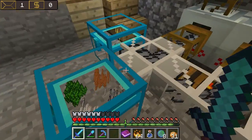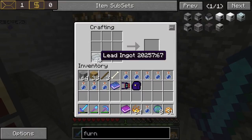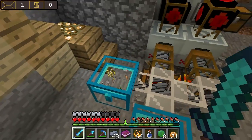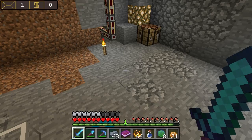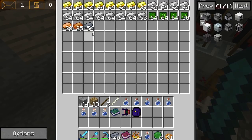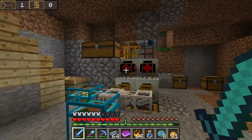Luckily I have hoarded lead like a madman and we can maybe hopefully make one. I'll need to make blocks of these and convert those back because these are not the accepted type of lead it needs. The mod is a little bit shady in my opinion — it's not documented in game. There is a wiki, it's pretty clear, but it would be better if it was documented in game a little bit more, at least the recipes.